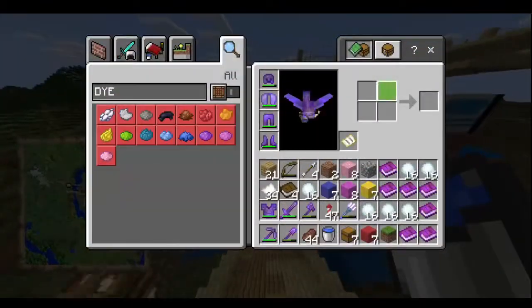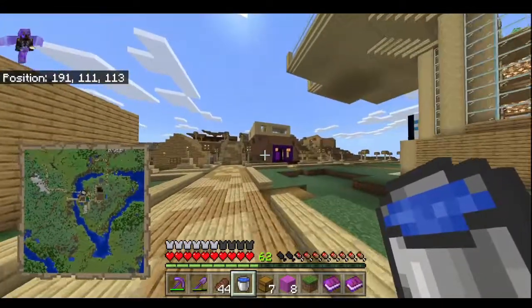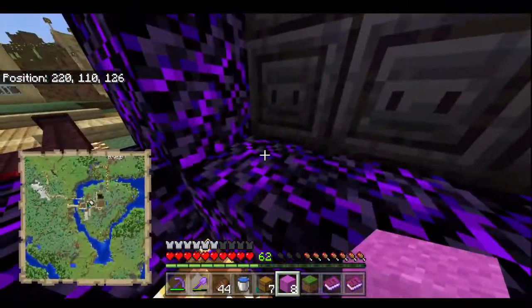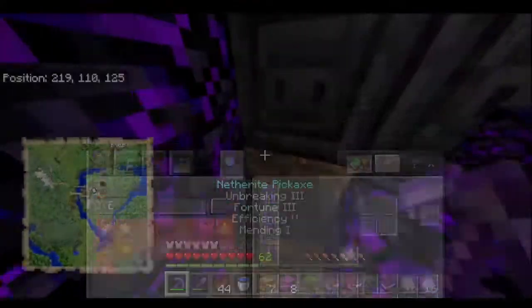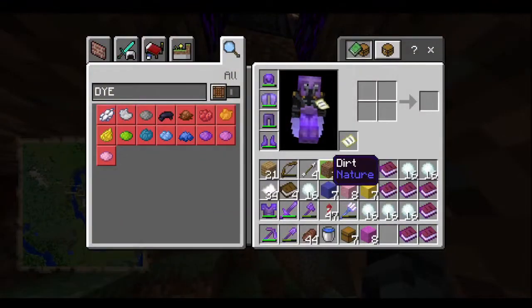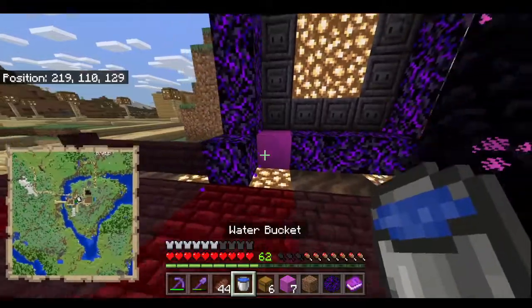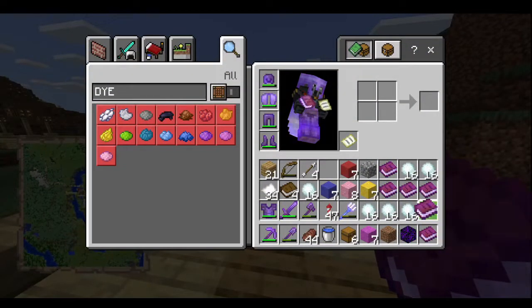Next we'll do magenta. I was going to say we could do purple and have it blend in with the obsidian for the portal, but I don't have purple. We'll just take out some of the obsidian here. It's not super hidden, but it's hidden enough. That is egg number four — I was going to say five. So we're halfway done hiding pretty much.